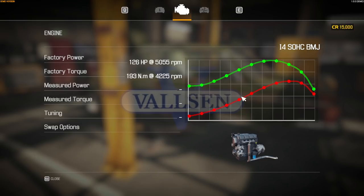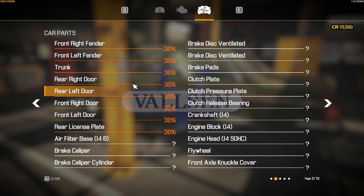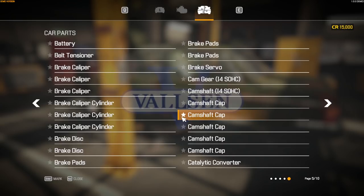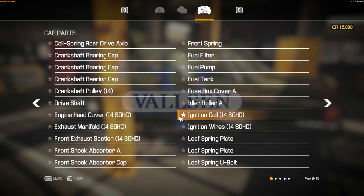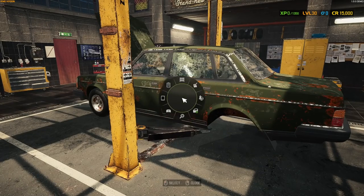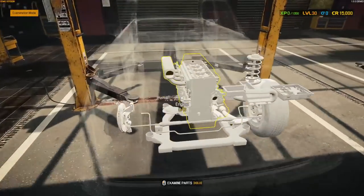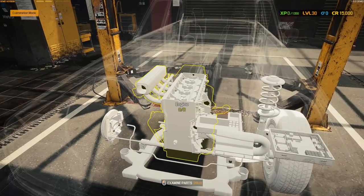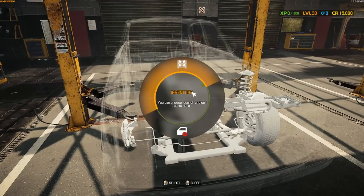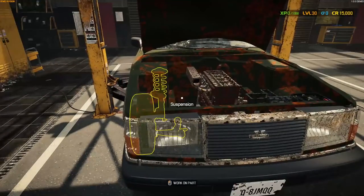The engine info gives us torque curves and power curves, which is nice. I'm not a big fan of this menu — I prefer the other menu where it's just a list; this one you have to scroll through a bit. Running an examination on the car — it looks like it's missing quite a bit, and we don't have the parts for it.